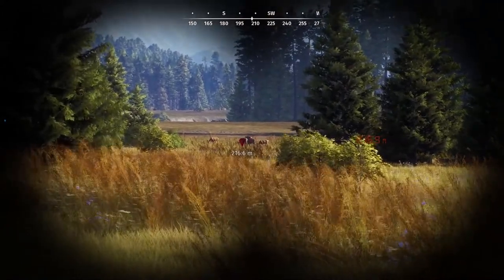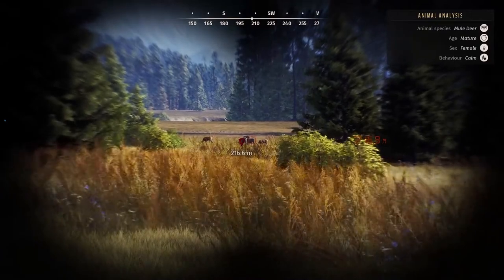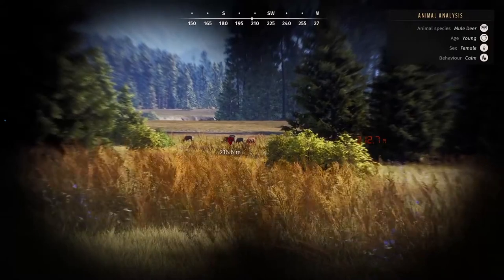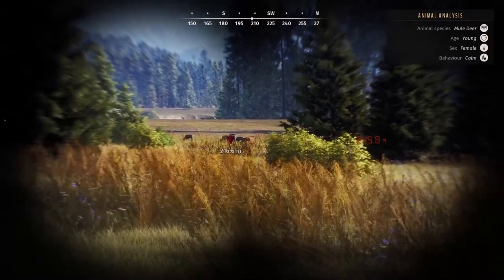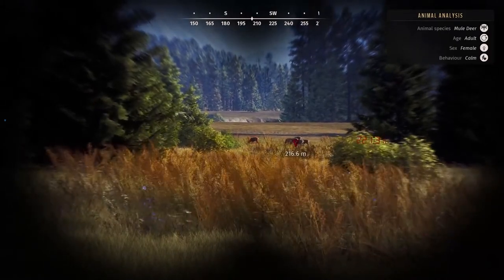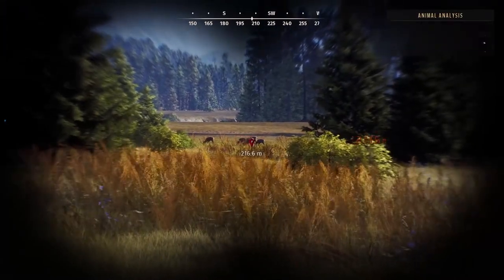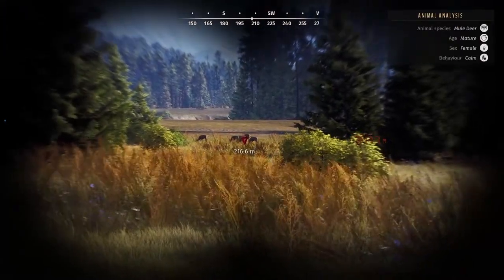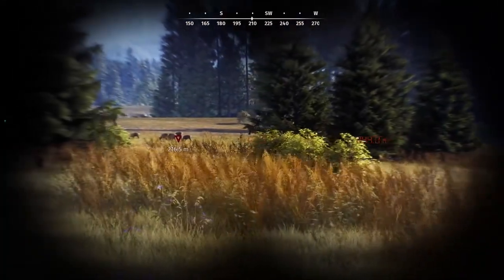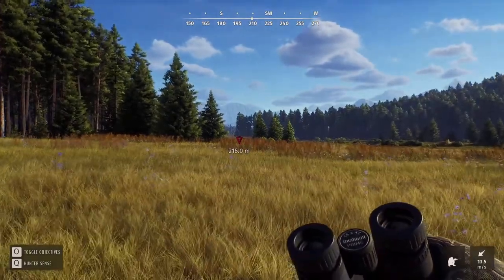Pressing Q again in binocular mode gives more information — though on the next difficulty level up you don't get this. He identifies an adult female deer. He can see a whole bunch of females but can't yet spot the male, though there's usually one with them. He crouches and starts closing in, keeping an eye on the wind.